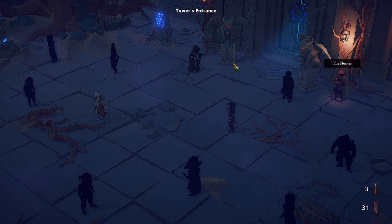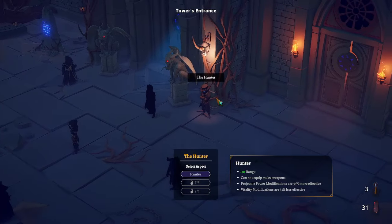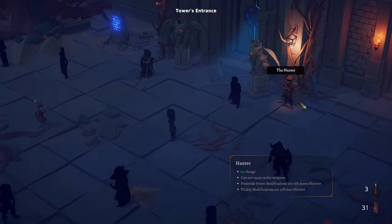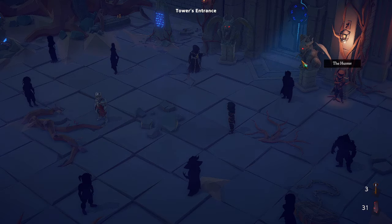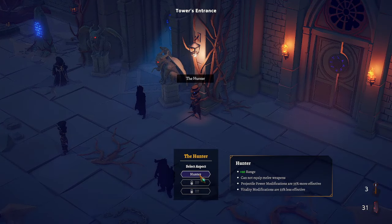So without any further ado, we'll get into our play. I was going to do Raven, but this Hunter character seems like it's speaking to me. I want to try this out, and I may crash and burn horribly. There seems to be a meta progression currency that I'm not entirely sure how to use, and I wish I knew how to use it, because that might help out tremendously for any of these next runs.